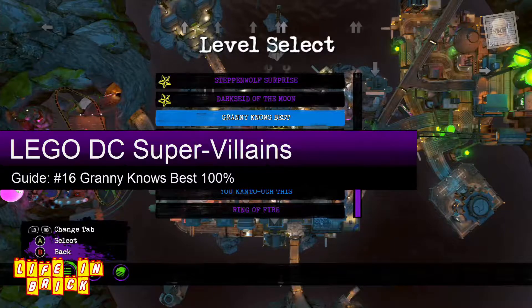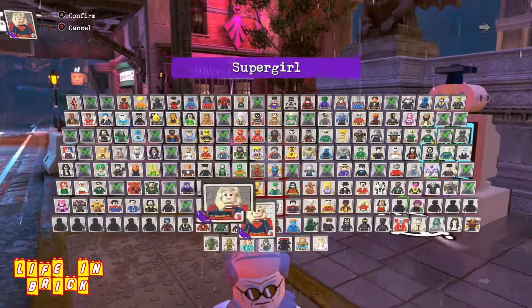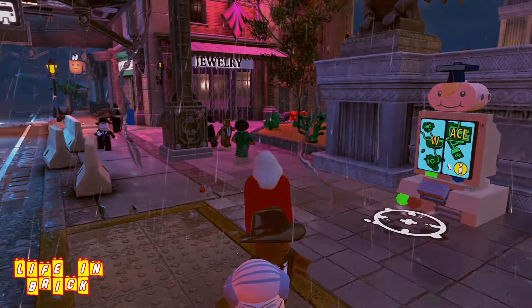Hi guys and welcome to this LEGO DC Super Villains guide video. This is a 100% guide video so it includes red brick, minikits, graffiti spot and hidden character. I will be condensing down the video and only show you the bits that you need. If you want to see the whole level please do visit our YouTube channel and have a look at our Let's Play for this level. If you have any questions please do leave comments below, but you won't hear much of me because all the instructions will be on screen.